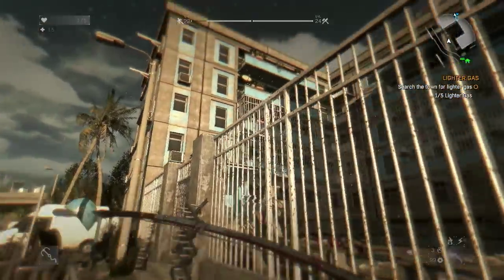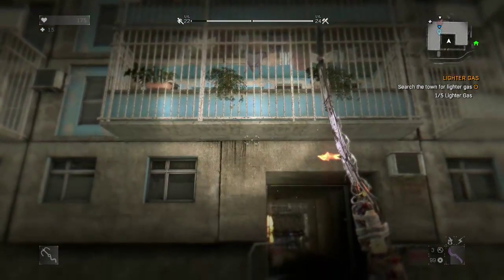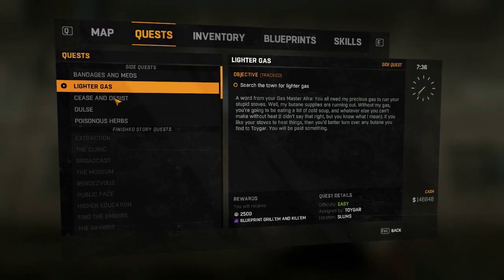Hello everybody, welcome back to Dying Light. Today I've got another side mission help tutorial for you guys and it's regarding the lighter gas side mission — exactly where to find it.